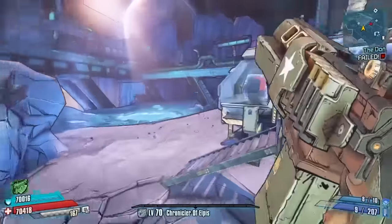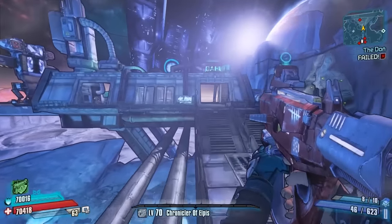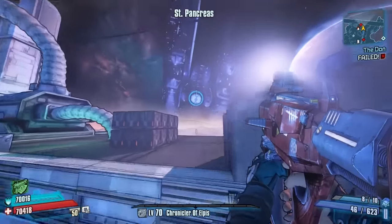Let's have a little go with the Flacker against Claptrap. He doesn't take much to kill — actually it's about seven bullets and he's dead, so it's not going to be too bad for ammo on this one.